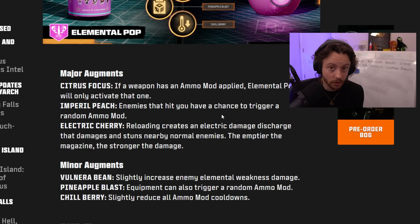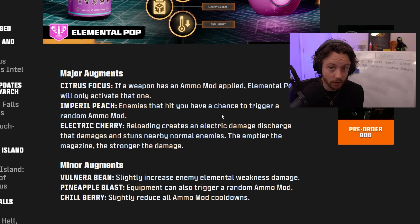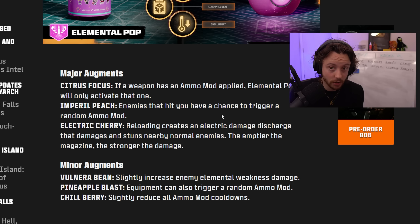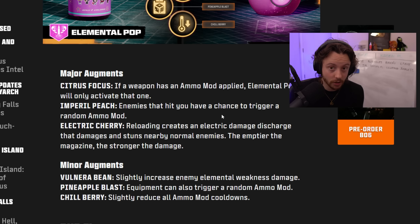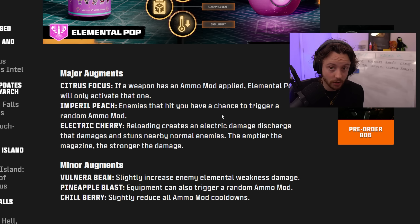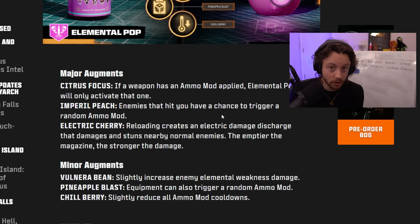Ultra and Whimsical Gobblegums: Perk-a-Holic gives the player all perks on the map; Near Death — revive or be revived simply by being near other players, and revived players keep all perks; Hidden Power upgrades your currently held weapon to legendary rarity — great since upgrading rarity is a pain; Wunderbar — the next mystery box weapon is guaranteed to be a Wonder Weapon; Raindrops spawns all core power-ups. Whimsicals: Newtonian — zombies killed fall upwards; and Indigestion — zombies killed experience extreme flatulence.